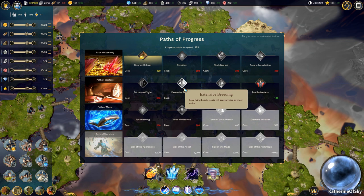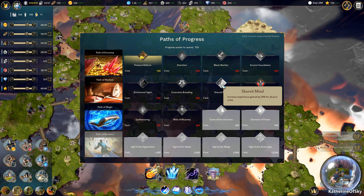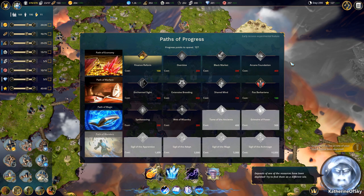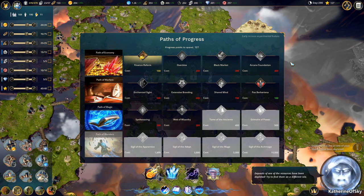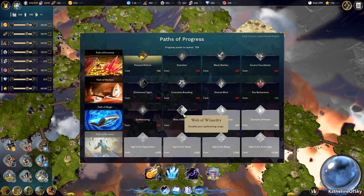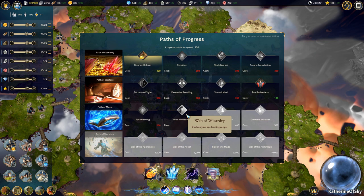The other bit of research we want is extensive breeding — your flying beasts will spawn twice as many units, so that's one of the things I really want. There's vision range by 50%, increases experience gain. Pax Barbariana — barbarians will no longer attack you unprovoked. Arcane Fountain — building repairs no longer cost gold, that's pretty handy. Black Market improves the exchange rates of the markets — I've never gotten that one. Web of Wizardry doubles spellcasting range. Spellweaving decreases spell cost by 50% mana.